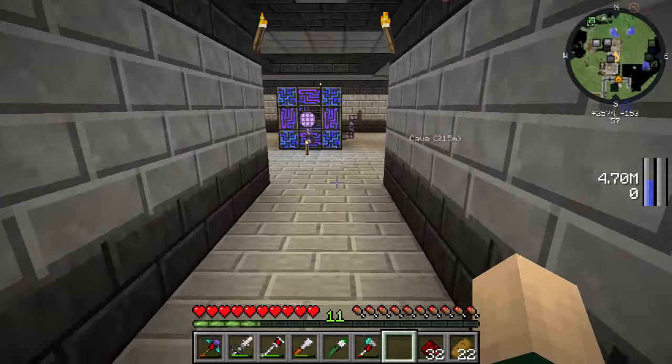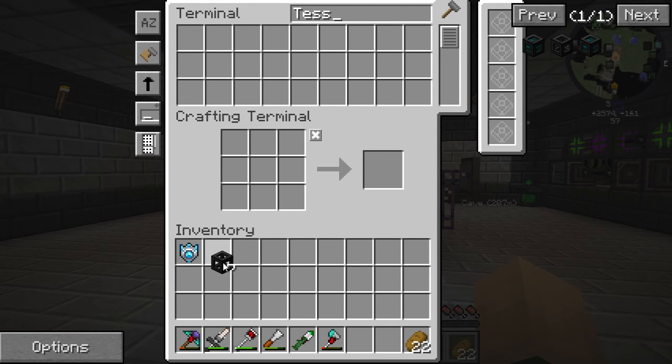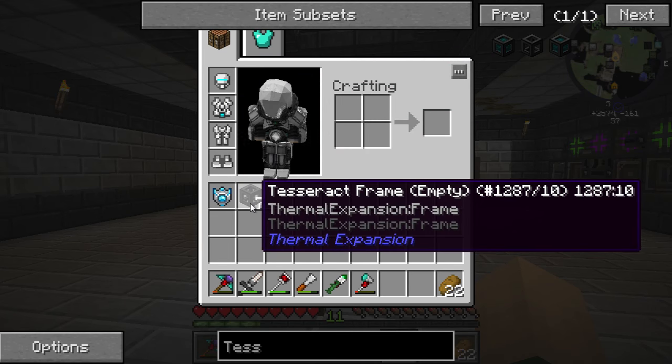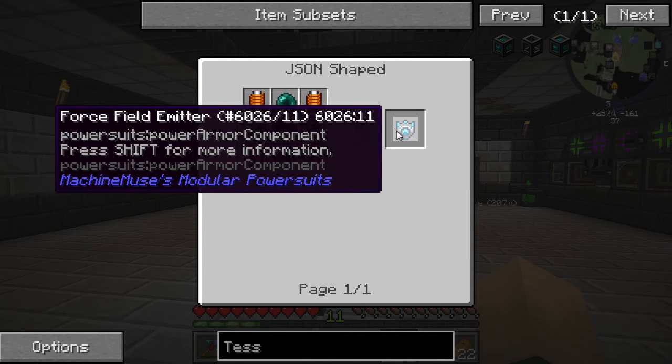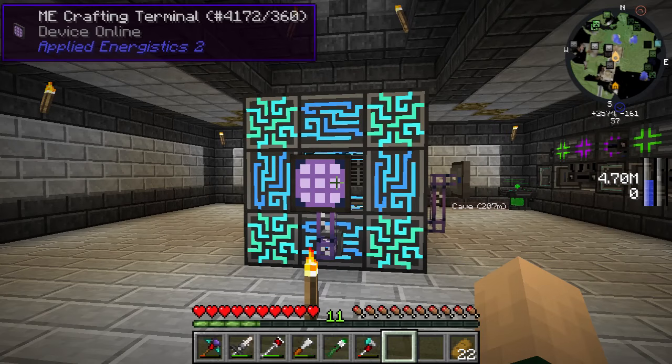Hey, what's going on guys? My name is Josh. Welcome back to another Minecraft video. Today we are here on Jurassic World, and we are going to continue on our power armor. We actually made ourselves some Tesseracts off camera — I've got seven now to fill up.